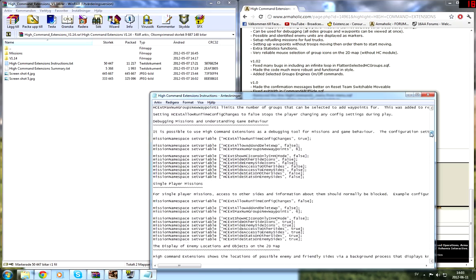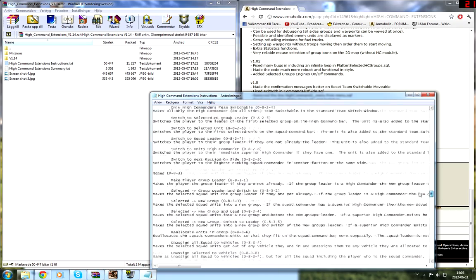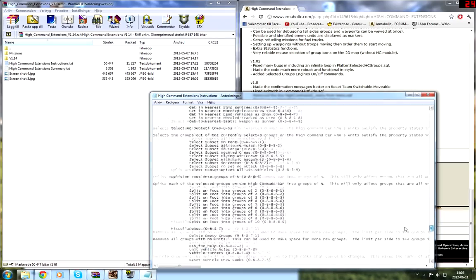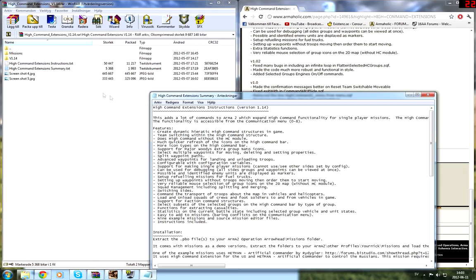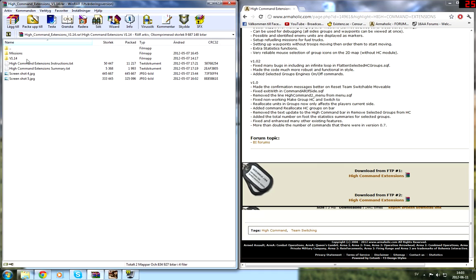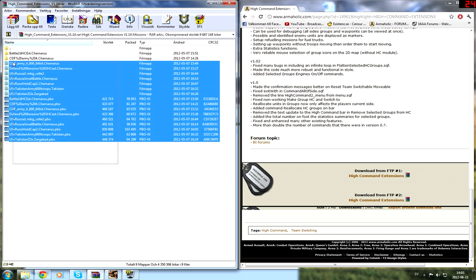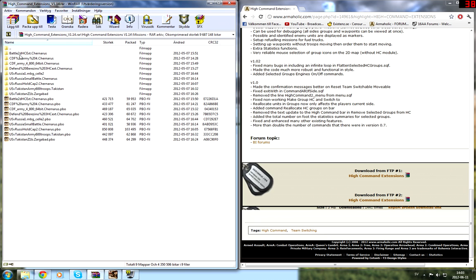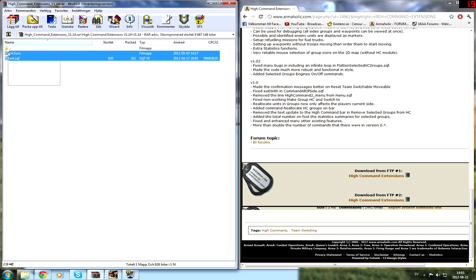The instruction manual is kind of long, and yeah, I've not fully understood this thing so it might be wrong. But I did manage to get guys into helicopters. Here are some example missions — I tried out one but I didn't understand it because there were no options at all.